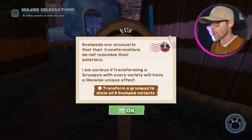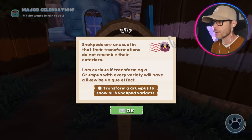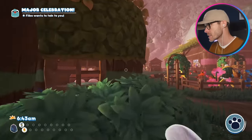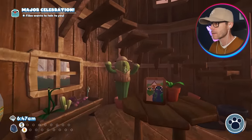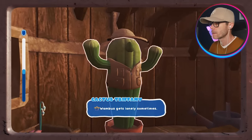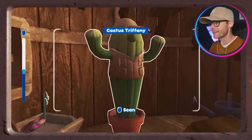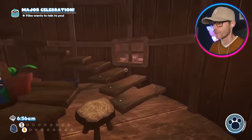Transform a Grumpus to show all eight Snackpod variants — are you serious, Floofty? So apparently if I scan the cactus inside Wambus and Tryphany's home, something happens. There's the cactus. Wambus gets lonely sometimes — that's pretty sad. He sure does, and when he does get lonely, he makes a cactus of you.